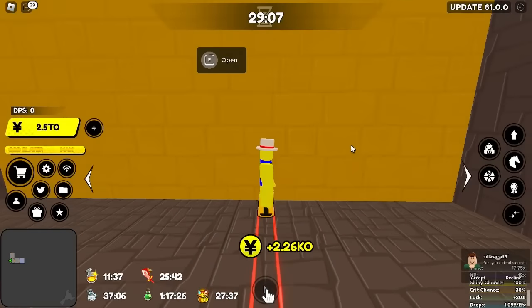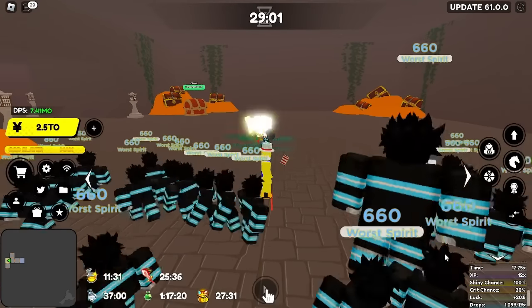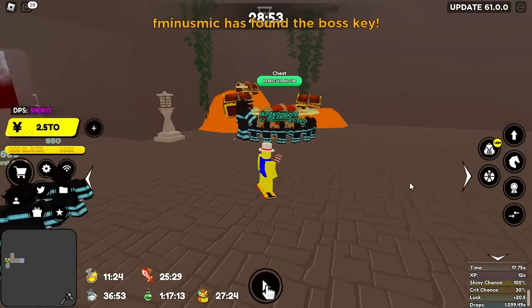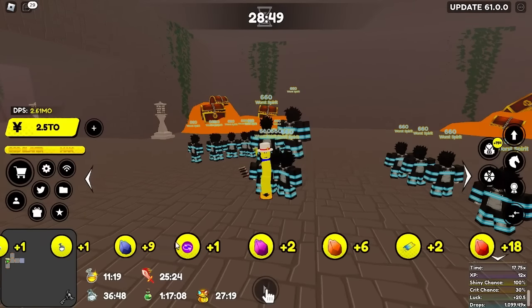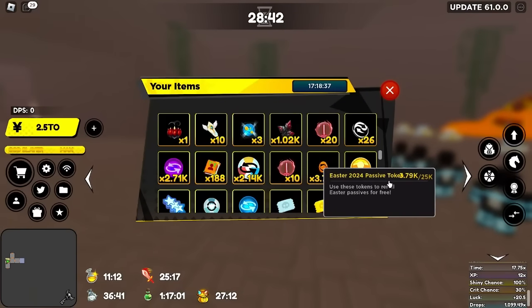We've already gotten our first treasure chest room. I'm going to open it up - we get lucky, maybe three treasure chests, we got one. Look at the very bottom of the screen - all those items we just got, a bunch of fragments, an illusion ticket, and some passive rerolls. If I go to my inventory we have 3,790 Easter Passive Tokens.